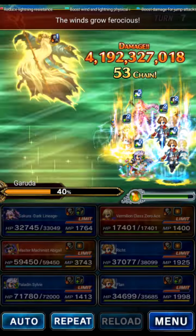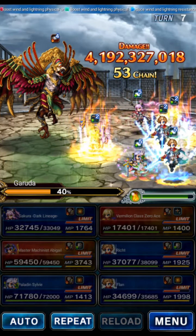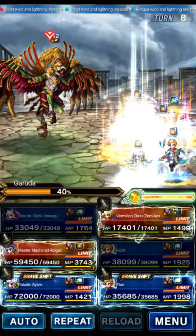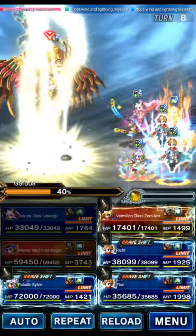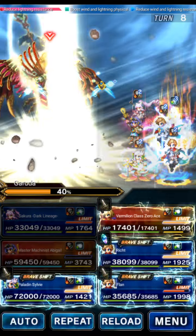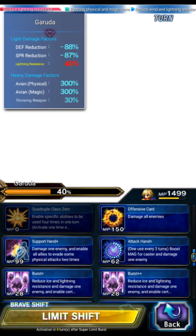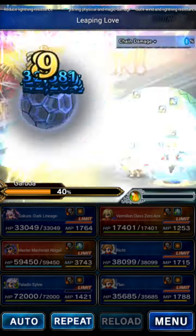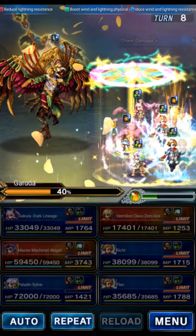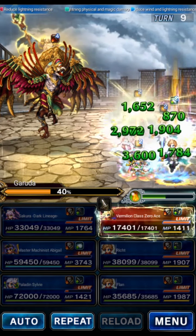The barrier is up so we can't hurt the boss for three more turns. We go ahead and have Secura remove the boss's field, put up mitigations again with Abigail, and Rick goes back to Absolute and double Bolting while waiting. Ace puts up mirage. The final phase field is stronger — 50% AOE wind and thunder amplify — but with Abigail it's no problem. The boss didn't even do anything that turn.